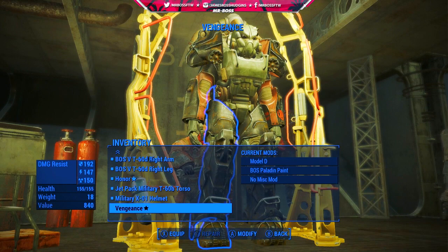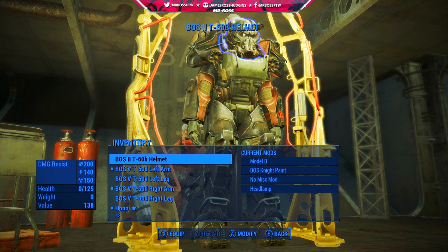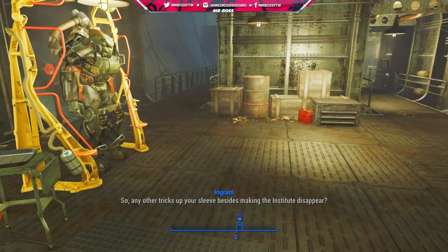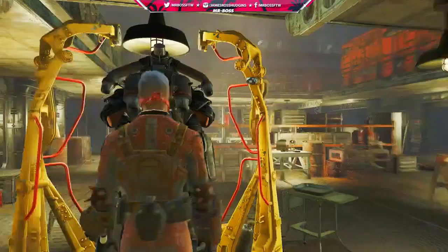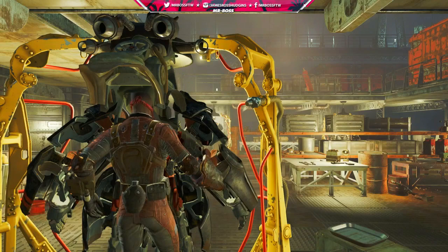So that is Honor and that is Vengeance — two legendary pieces of power armor that you can get. The downside is that you have to be with the Brotherhood of Steel, but power armor is kind of the Brotherhood of Steel's thing. So if you want to build out a pretty awesome suit of power armor, you might want to side with the guys that kind of specialize in that.